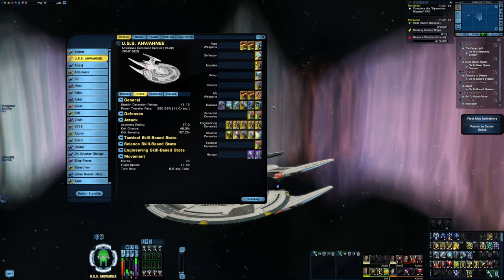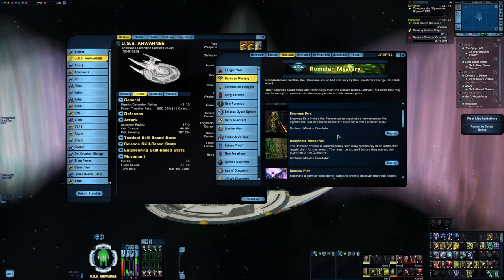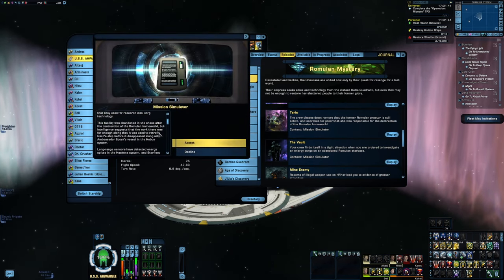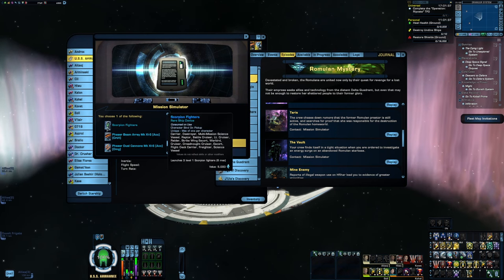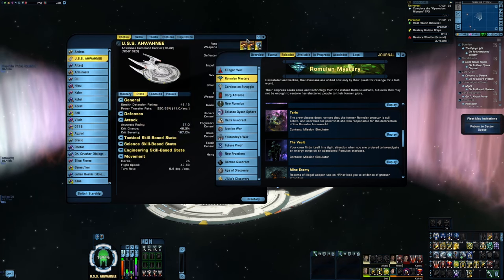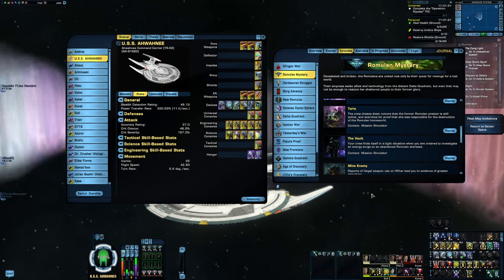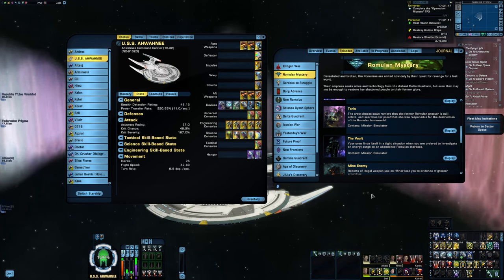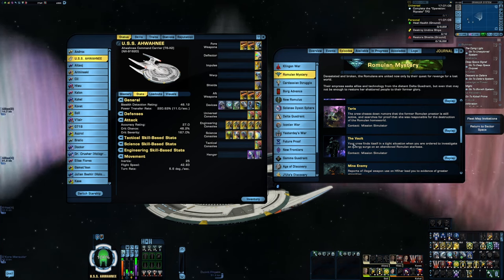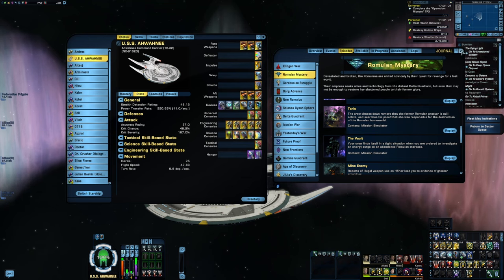There actually is one other device that would have been a really good idea for the sake of fitting the theme. In the Romulan mystery story arc, there's an episode called The Vault, which rewards a device called Scorpion Fighters. Activating it launches three Scorpion Fighters that fight alongside you — they're very weak and do next to no damage, but they're three additional pets. With this thing upgraded to T6X2, I have six device slots so I'm not hurting for space. I probably should have included it, but I didn't because one, I don't like that it's a consumable — you only get about 50 uses and then it's gone. You have to replay the episode, which I hate because you have to fly a shuttle through the entire thing. So if you want to replay The Vault and get that Scorpion device, go for it, but I'm not doing it.